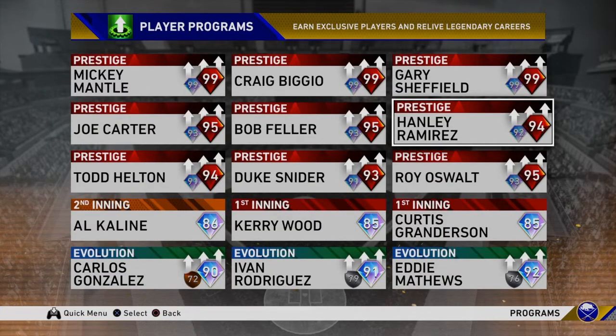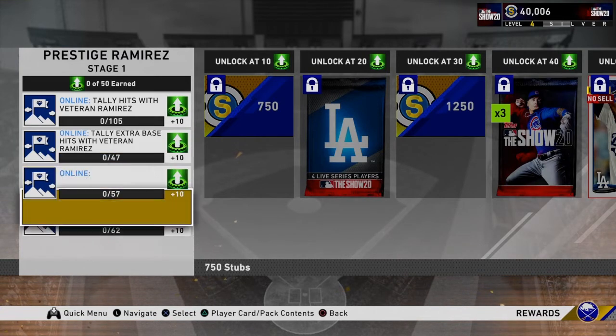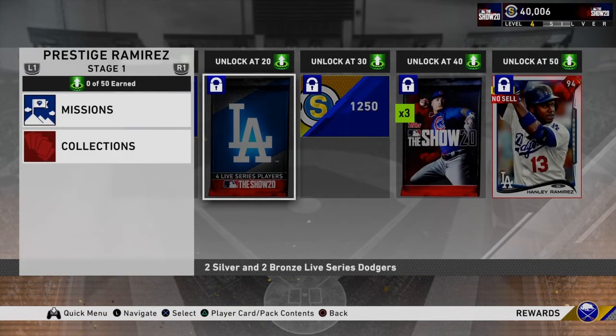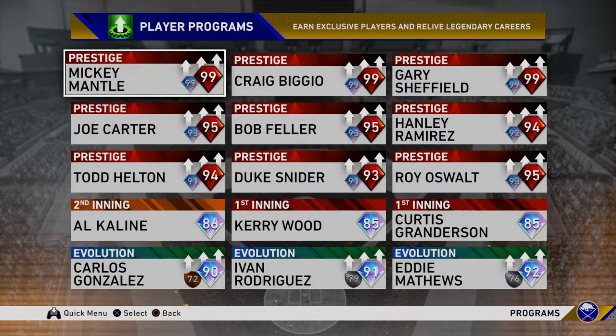These are the prestige versions of the bosses, which I forgot to add earlier. To get the prestige version you accumulate all the stats listed — for Hanley it's hits, extra base hits, RBIs, runs, and so on. The overall jumps a little bit, which is nice, and you get stubs and packs along the way. The 94 prestige Hanley gets boosted hitting stats — fielding goes up to 69, speed gets boosted, the arm is better — everything is just a little bit better.